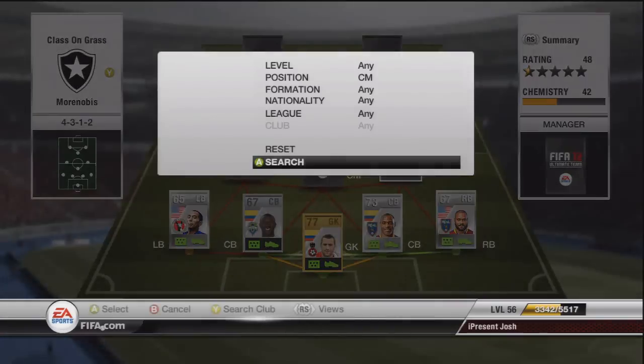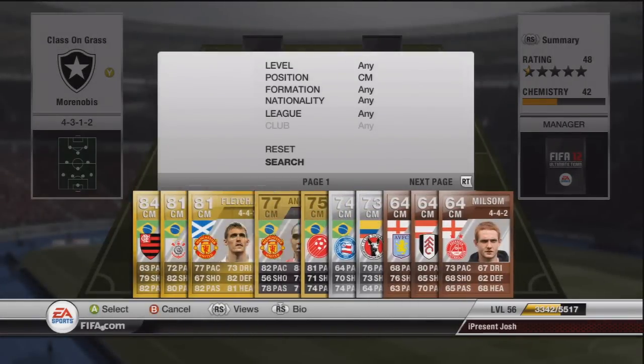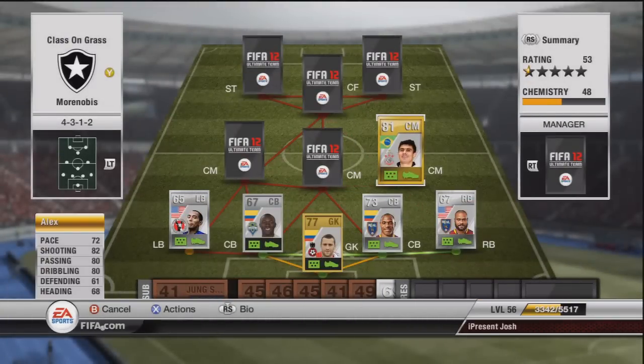Moving on to the centre mid — there will be no link but we have a player called Alex. He's got 5-star skills, 72 pace, 82 shooting, 80 passing, and 80 dribbling. The defensive stats are not too bad either for this guy. He's going to cost around about 5K in central mid. He's got the finesse shot trait and the playmaker trait.